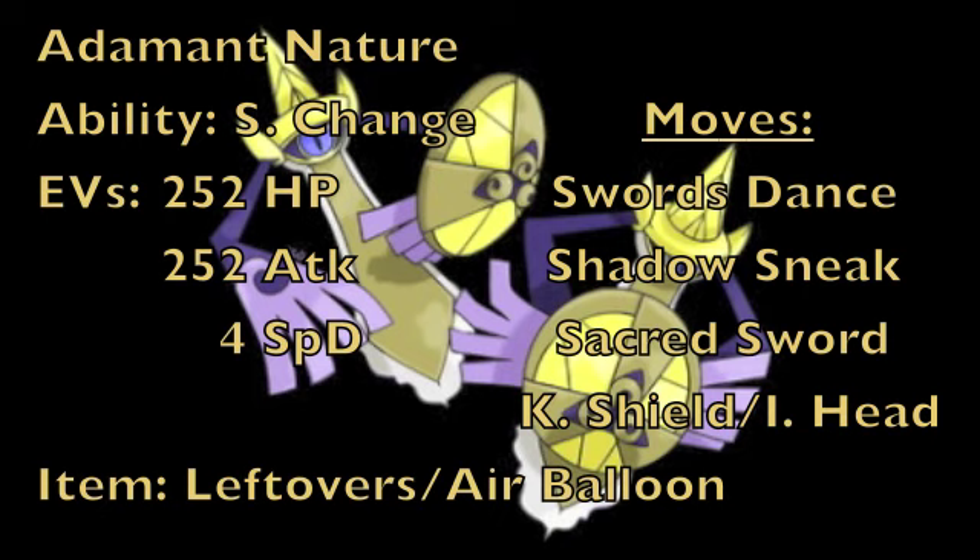The first move on this set is Shadow Sneak, your main Ghost-type attack. It has priority, meaning you'll attack before your opponent, and it's a really solid type because Ghost-type moves are no longer resisted by Steel-types — only Normal and Dark types resist Ghost. For those Normal and Dark-type Pokemon, we have Sacred Sword as our Fighting-type attack, which hits both of those types super effectively. Ghost and Fighting is possibly one of the best type coverage combinations in the game.